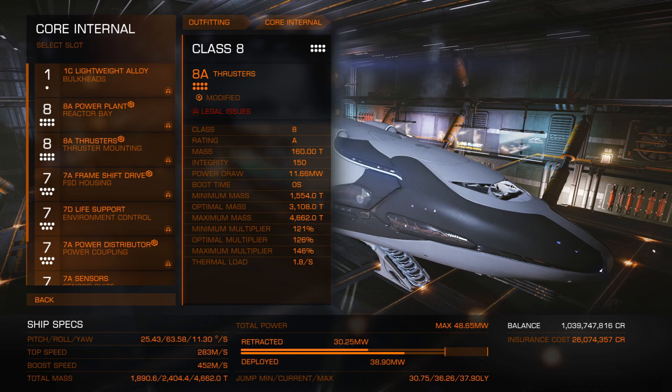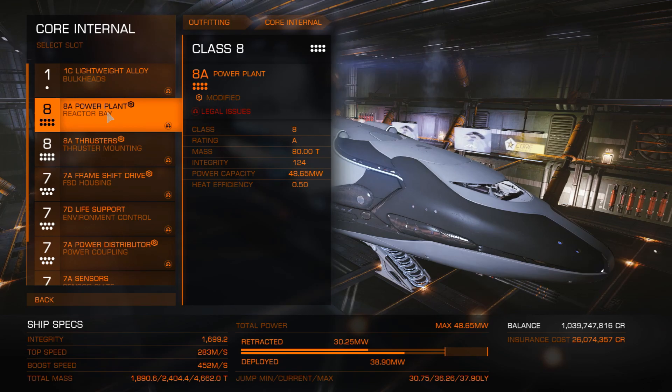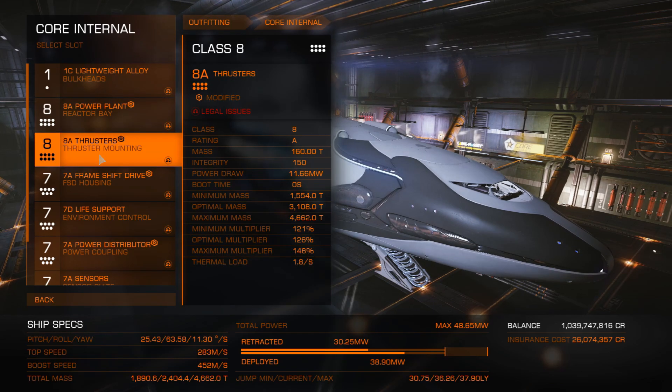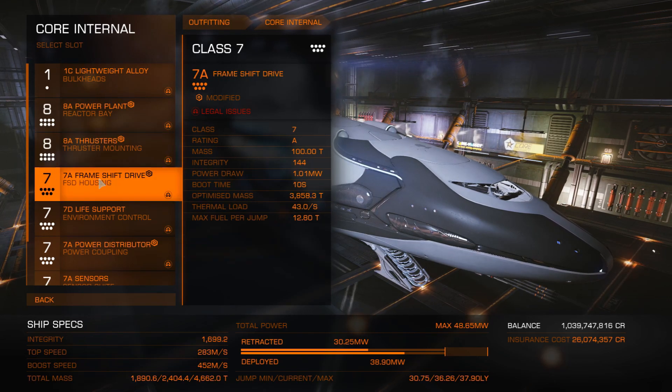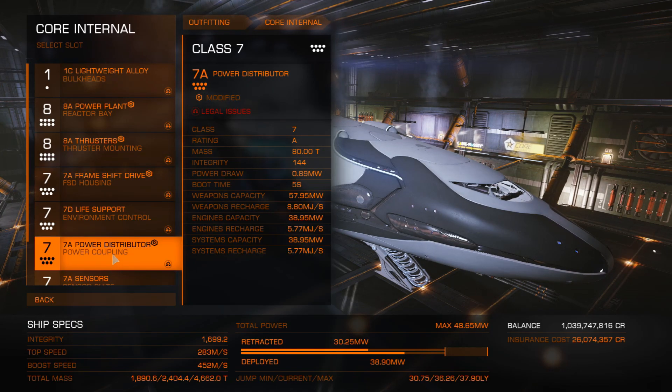Lightweight alloys — if you want, you can upgrade that to maybe Reactive Surface Composite, but it's going to cost you a lot, so keep that in mind. 8A power plant, going to be overcharged. Drag drives with dirty drive tuning — this is going to be for range. And this is going to be charge-enhanced.